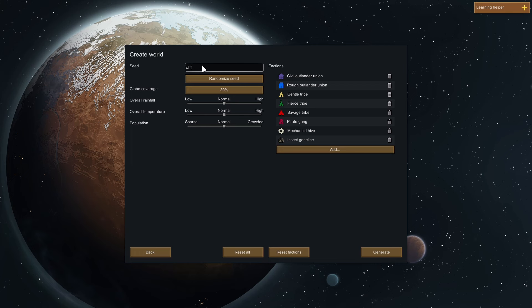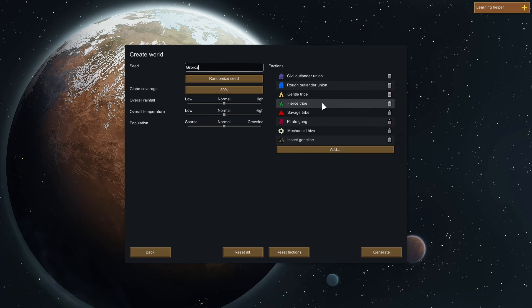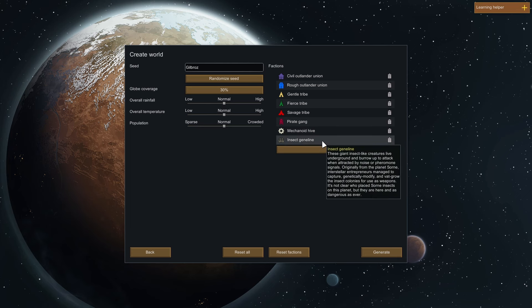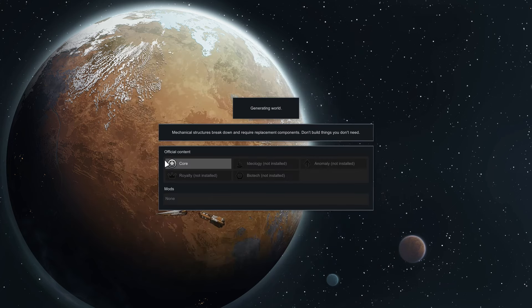Generate world - seed, cliff, random traders. If I put in 'GilBros', let's see what that gives us. Overall rainfall normal, temperature normal, population normal. The planet is always the same diameter but since it's far larger than needed for play, we don't generate the whole surface because it can take a very long time. This is the percentage of the surface you want generated - 30% will do. We've got factions: outlander, rough outlander, gentle tribe, fierce tribe, savage tribe, pirate gang, mechanoid hive, insect gene line.